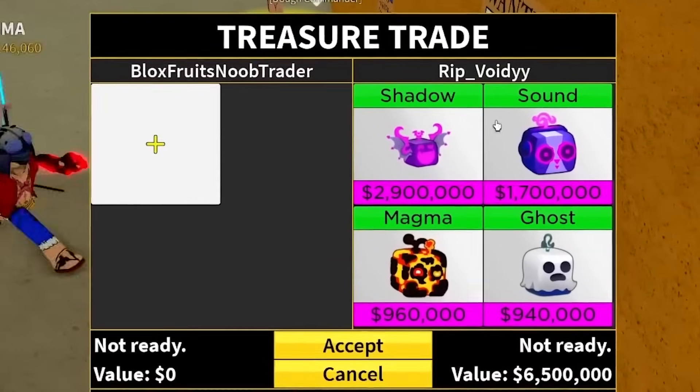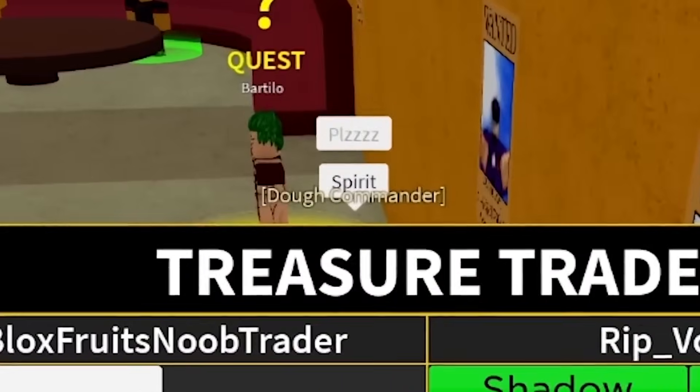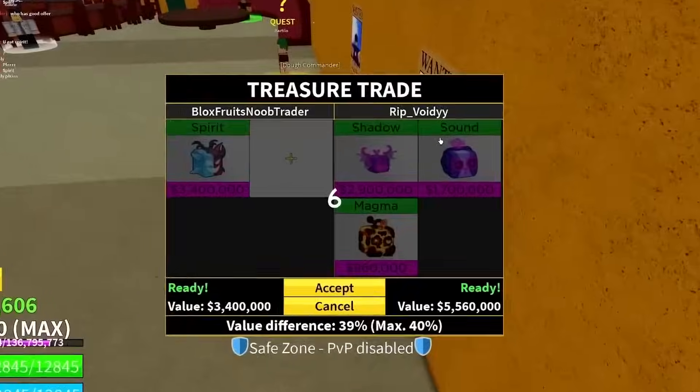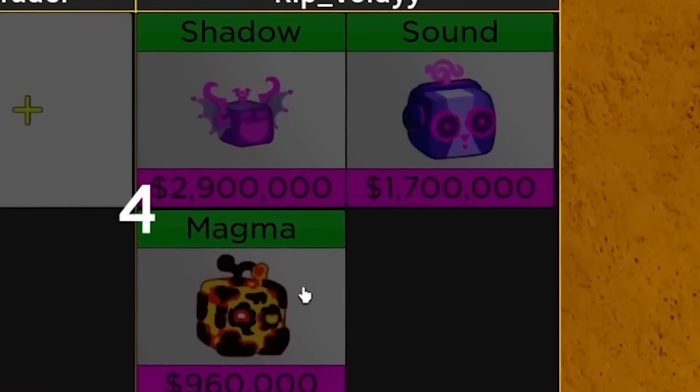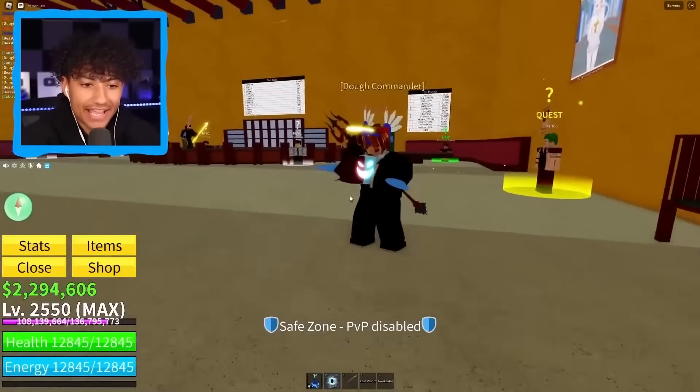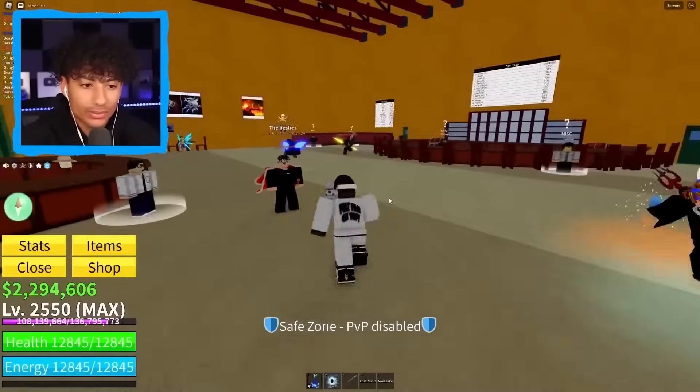I have perm kitsune and Buddha fruit — who has a good offer? Is anybody gonna type? What is this avatar — yo, put some pants on! Why does he have a rat on his shoulder? This guy is showing shadow, sound, and magma. He said 'please, spirit.' Should I just do it — give him a spirit? I have a lot of spirits. You know, I'm nice. I'll give him a spirit fruit. I don't really need shadow, sound, and magma, but I'll take it. There you go bro — he's eating it right now. W my boy!